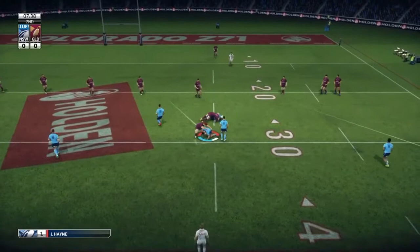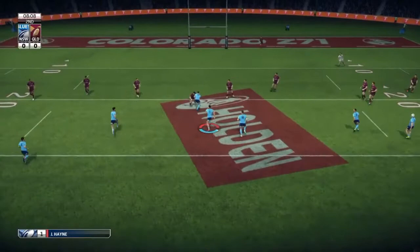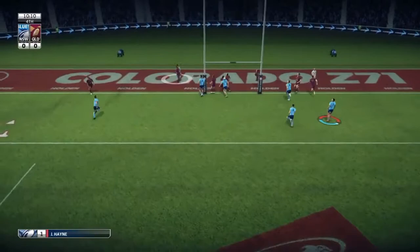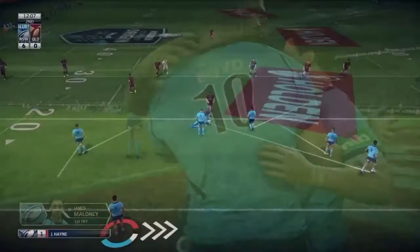We're inside their 30 here. Farrah goes wide to Gallen and he gets tackled on their 20. Fourth tackle for us — we call it over, put up a bomb. It's a little too deep, but I think it's Maloney there that's under it and he gets the catch. And the first try of the game! So we're up by 6 here.